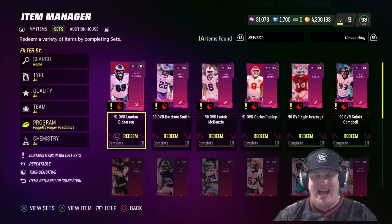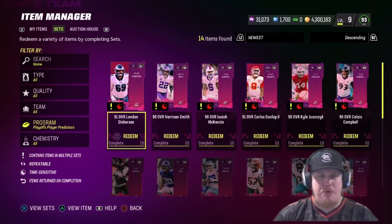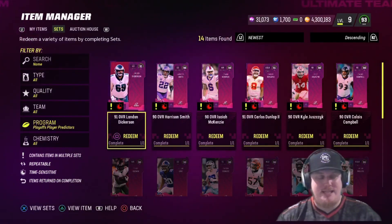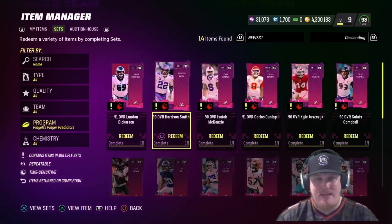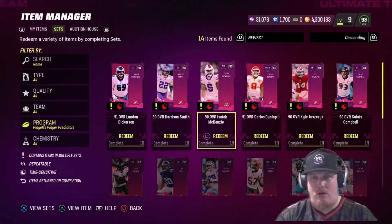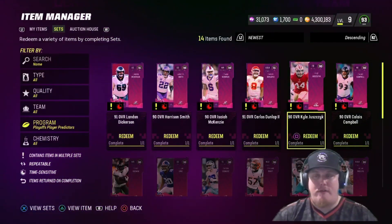You can see the two teams that got the number one seed — the Philadelphia Eagles and the Kansas City Chiefs — their players are already sitting at 91 overall. Landon Dickerson is 91 overall, already boosted because he's through the wild card round. You've got strong safety for the Minnesota Vikings, Harrison Smith, getting a 90 overall. Bills wide receiver Isaiah McKenzie getting a 90 overall. The Chiefs' Carlos Dunlap is already at 91 overall as left outside linebacker.